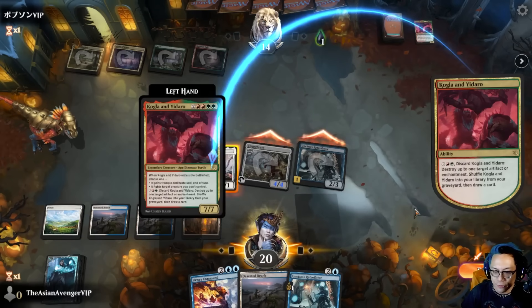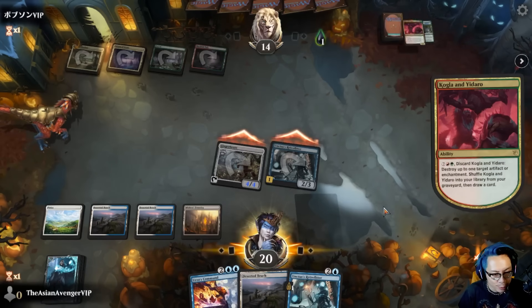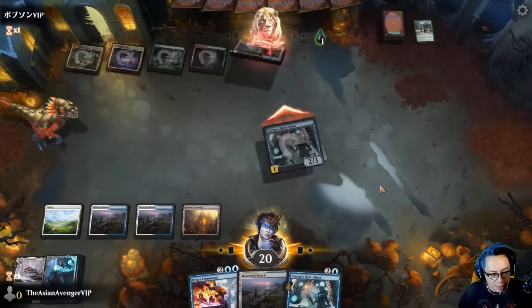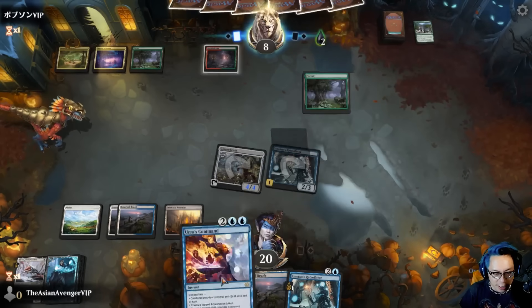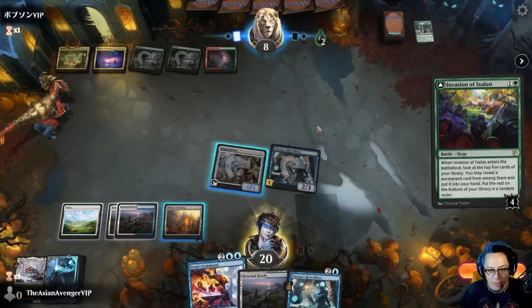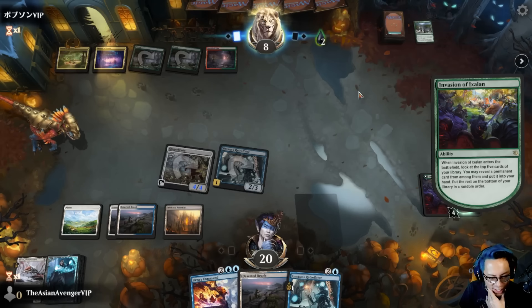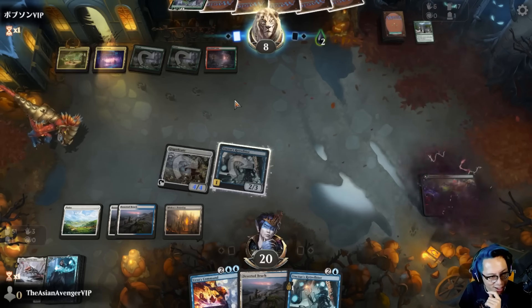Destroy everyone's artifacts — shuffle Kogla into your... why do you just get to do that? Pass. Now I get to make a Carnstruct at the end of their turn, scry one, then draw a card. The Kogla is saucy though — that's pretty damn saucy.